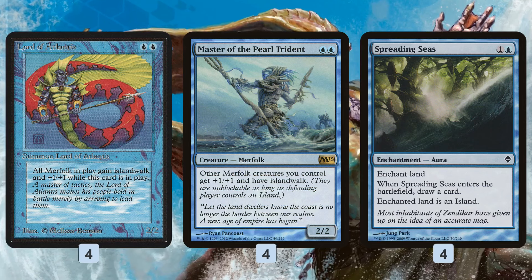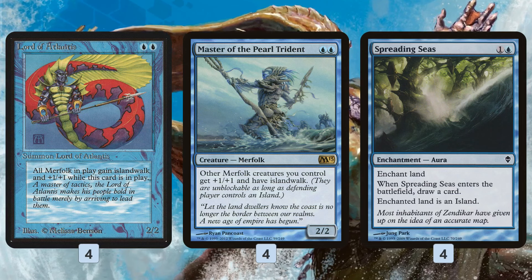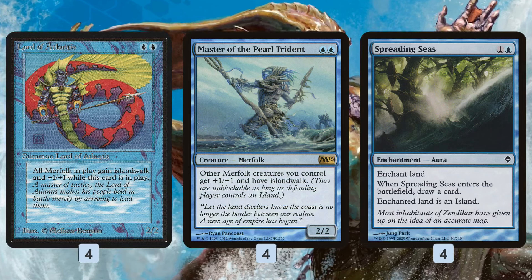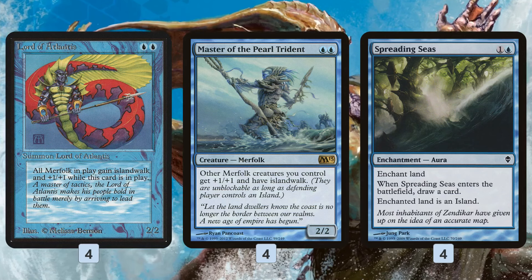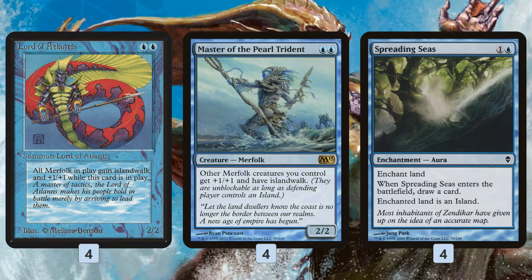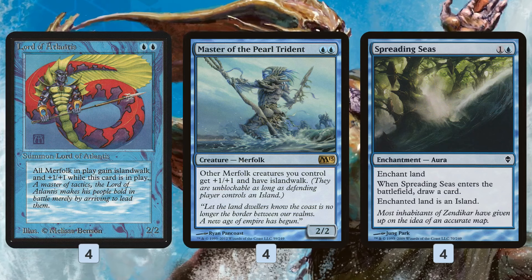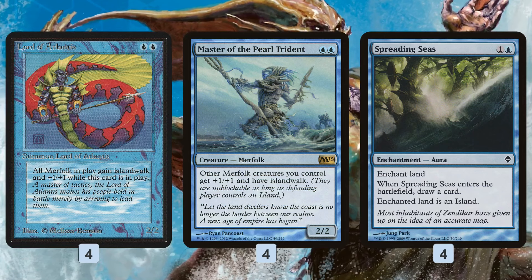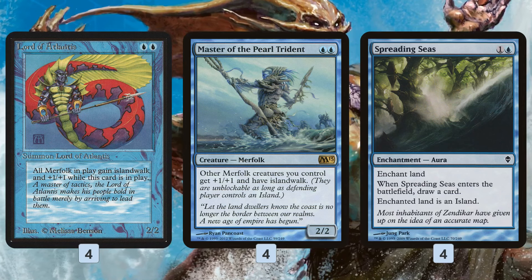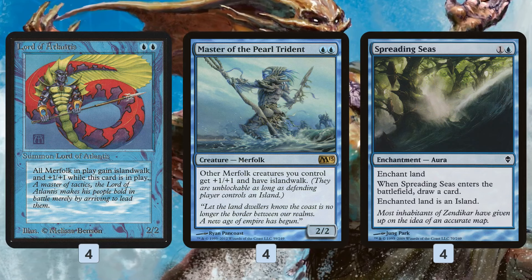Lord of Atlantis and Master of the Pearl Trident are essentially the same card. Master of the Pearl Trident is like a functional reprint. The main difference is Lord of Atlantis has the weird old wording where it gives a benefit to all Merfolk — since it's a Merfolk Lord, it doesn't matter if you have them or your opponent has them, they all get +1/+1 and Island Walk. Master of the Pearl Trident fixes this and makes it so it only impacts the Merfolk you control. The main idea of this deck is to slam a bunch of Merfolk Lords, make your random Merfolk dorks really big, and then Island Walk over for victory.